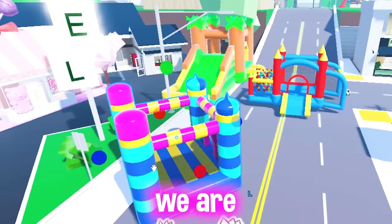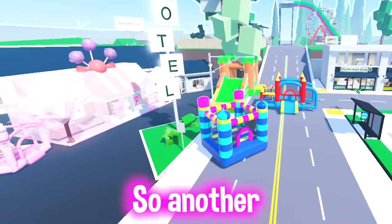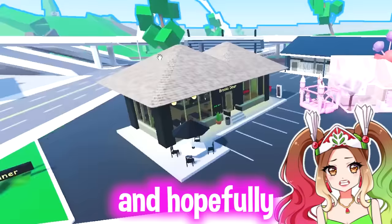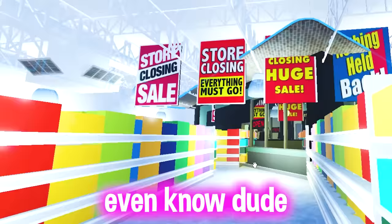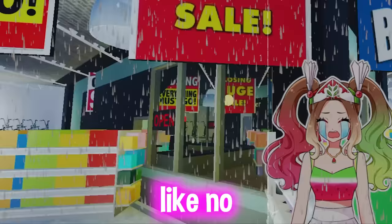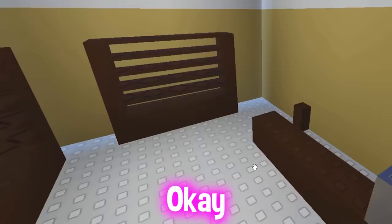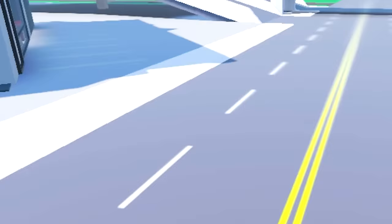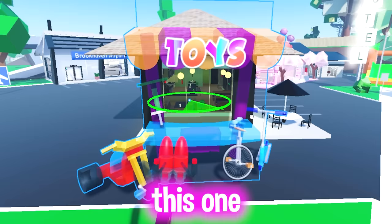Another thing kids really like are toys, so we're gonna put a toy store. They have a Toys R Us but that place shut down — it just says 'everything must go' with no actual toys. There's a toy barrel but it's empty. I'm just gonna search 'toy shop.' What the heck — why are all the toys clowns? Am I trying to hang out with the children or scare them away? Okay, this one is from MeepCity, let's just put this one.